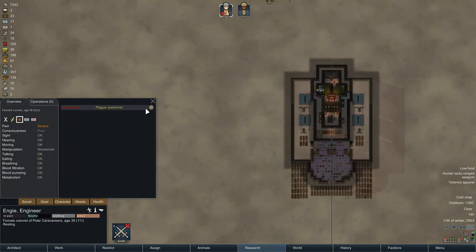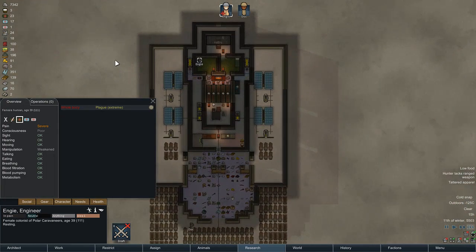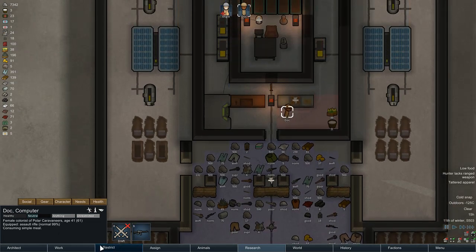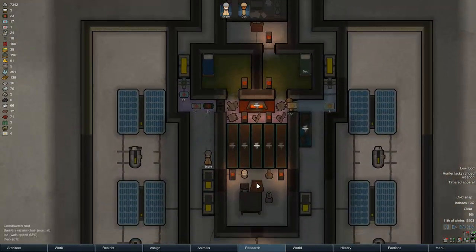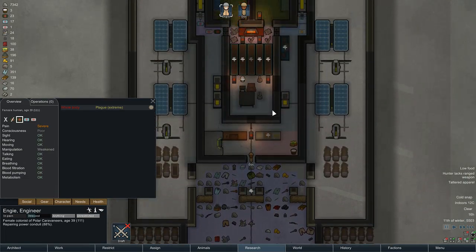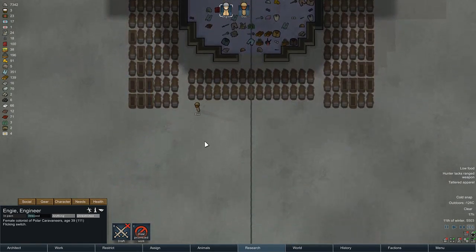NG is just about done with her plague, which is good. I think that glitterworld medicine was probably pretty necessary — I didn't have her go straight to sleep, which was a wee bit of a gamble. But now she's fine, she's already on her feet. Look at that — after all that plague. I'd rather have her smelting rather than fixing that little conduit.